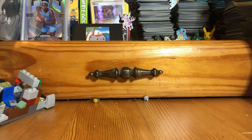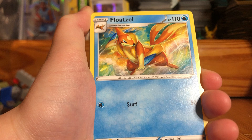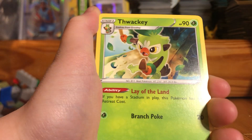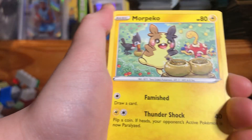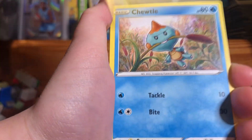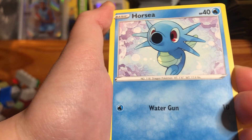If you get the Charizard, it'll be in the reverse holos, I think, because it's a shiny. Flaaffy, Wacky Rotom, Morpeko, Pikachu, Togepi, Eevee, Cutiefly, Horsea...